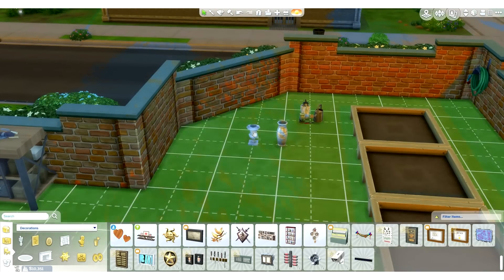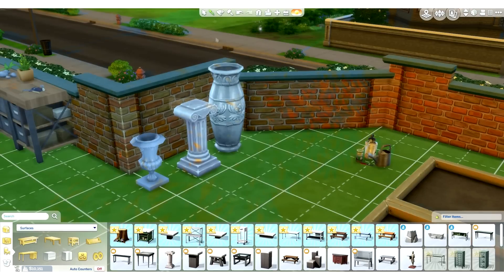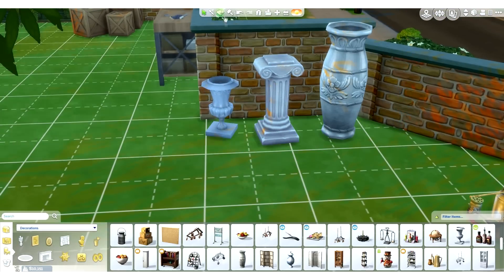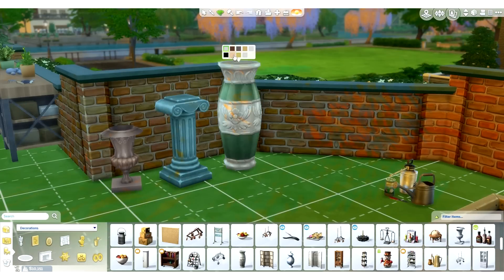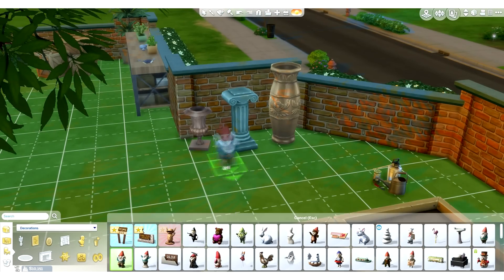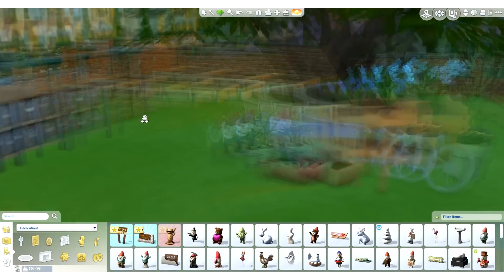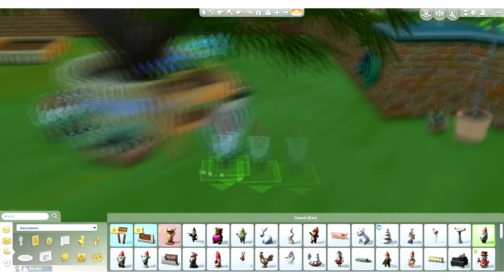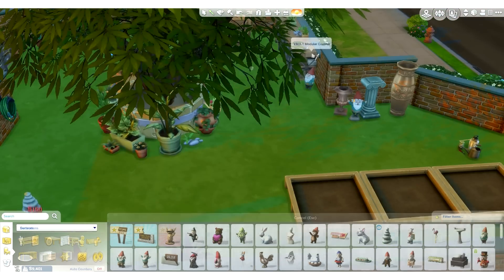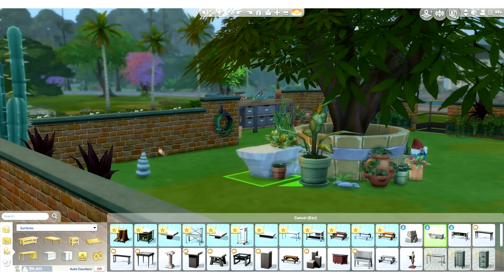If EA gave us another stuff pack, could they please give us a garden one? I would love that. I love all things garden — give me all the florist things. That's one thing that was kind of missing from Get to Work, compared to Open for Business where you could actually make your own flower bouquets. That was so much fun. I want to install The Sims 2 just to play that again. I remember making my first flower shop when I was playing Sims 2 Open for Business. So good. The memories.